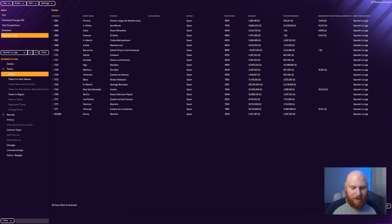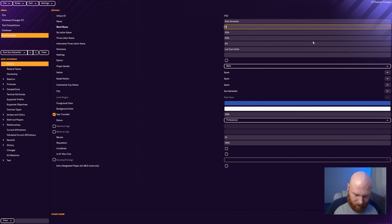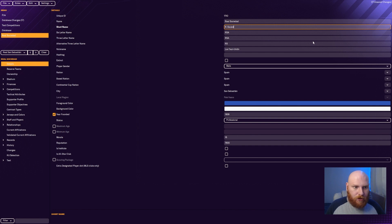One more in La Liga: Real San Sebastian is of course Real Sociedad. I'll change that to Real Sociedad, and the short name to R. Sociedad. That's all the La Liga changes done — Betis, Osasuna, and Real Sociedad are all looking much more realistic now.